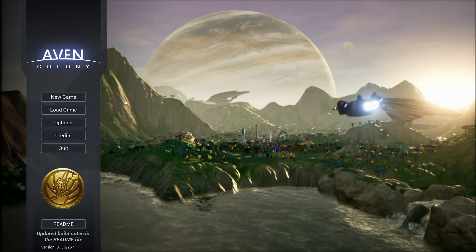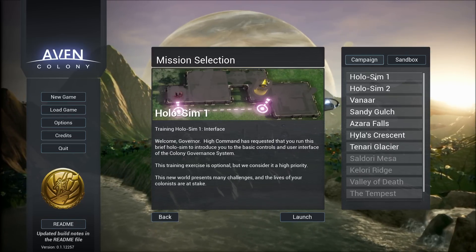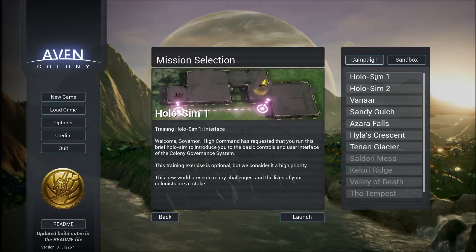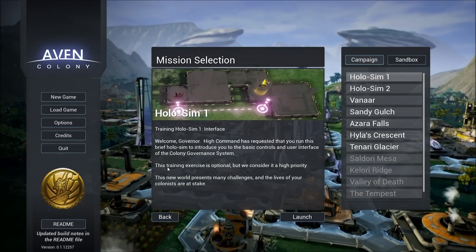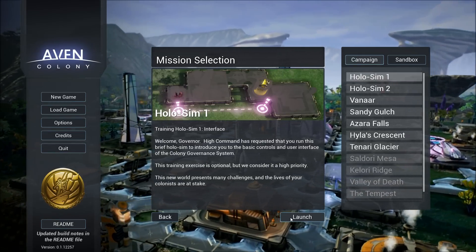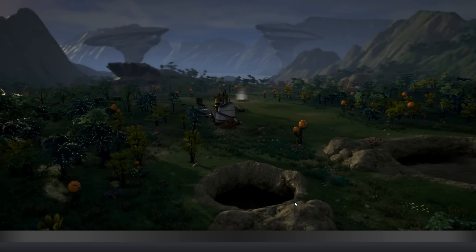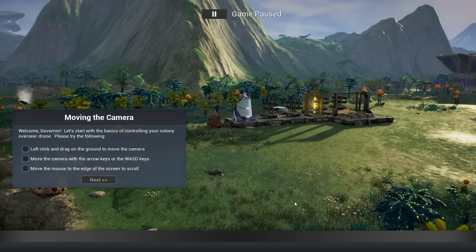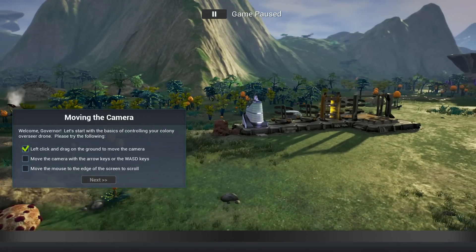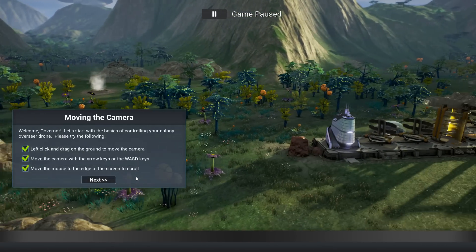We're going to jump into a brand new game and play the Holosim 1. Also, there's more information down below in the video description as well as links where you can check out the game. So it says the training exercise is optional, but we consider it high priority, and we're going to go ahead and do that. Left click to move around, move cameras, WASD and then the edge to do that.